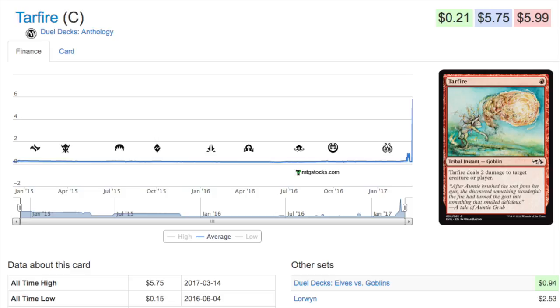Tar Fire is a one red tribal instant — Goblin — and you do two damage to target creature or player. A lot of you might be asking: is this better than Lightning Bolt? The answer is no. However, in the correct deck, which is seeing play all over the place, this is a Modern deck that is taking the format by storm.